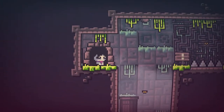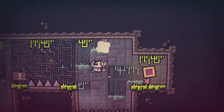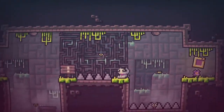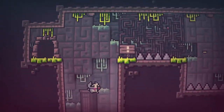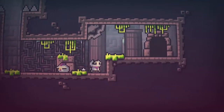Now finally, the controls. Really all there is to this game is jump, double jump, and move. That's all there is to this game — there's no other controls in there. So control-wise, this game is fantastic.